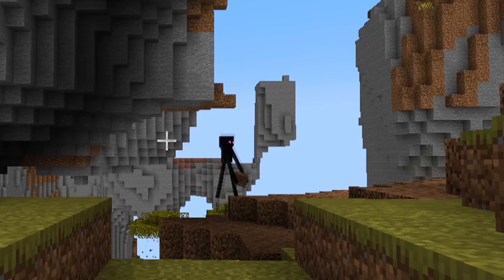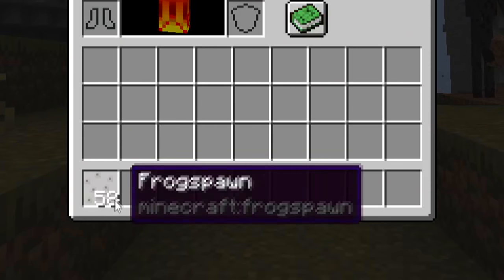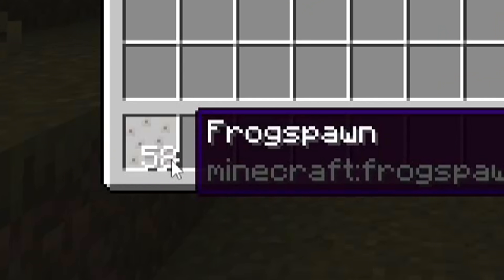I'd like to show all of you this brief exploit that I found in 1.19, the wild update, which allows you to x-ray through water. Now the setup is a little bit difficult, and I'll explain that later, but it's very handy.